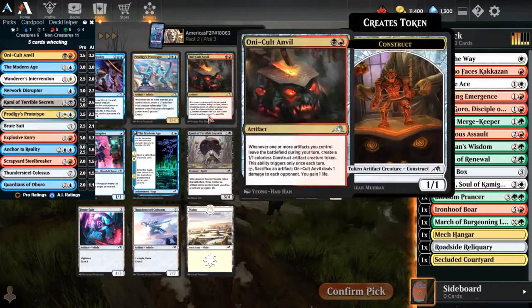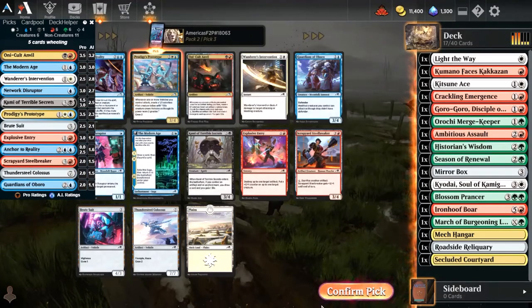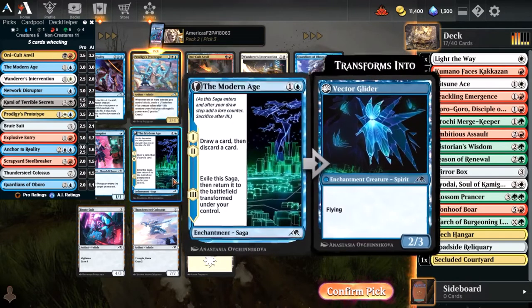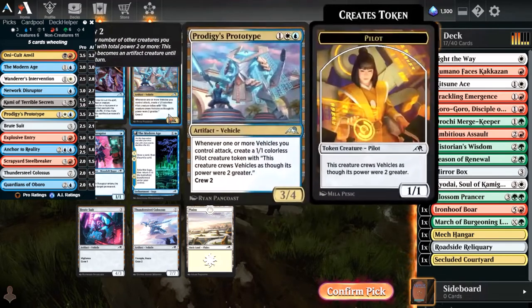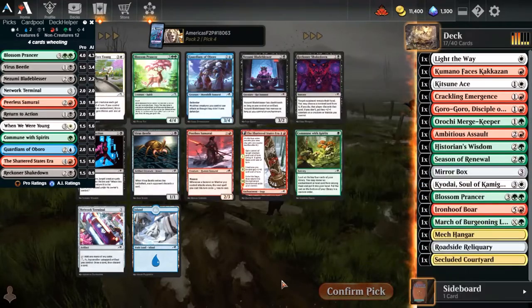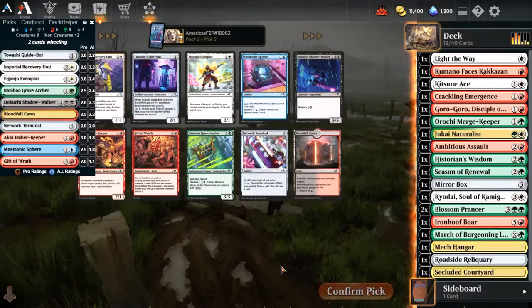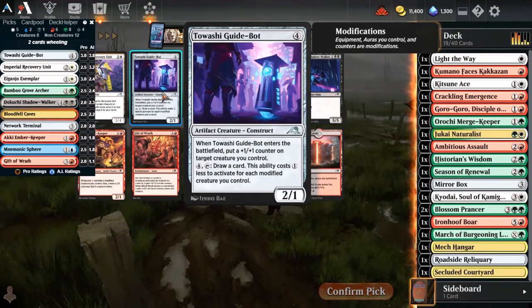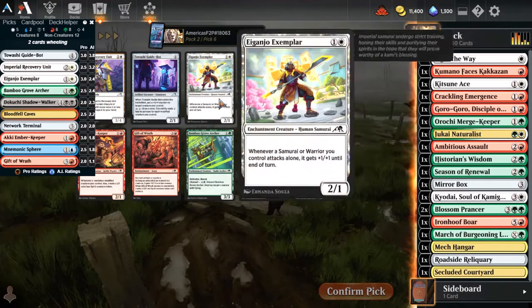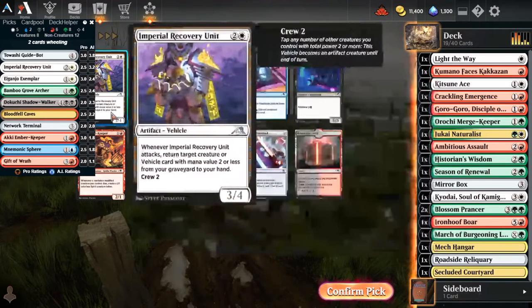Ink on Reality, Prodigy's Prototype, Oni Cole Amble - obviously the strongest card. I think Prototype is probably the second best card here. Modern Age, or Intervention. But for value, I'm taking the Prototype. I'm going to go ahead and drop that into my sideboard. Blossoming Prancer - that is copy three for the free-to-play collection. Windmill slam. Dukay Natural Exit - absolutely going to take that card when I see it. Recovery Unit or Guide Bot? I think we go Guide Bot here. I think that is probably the correct pick.